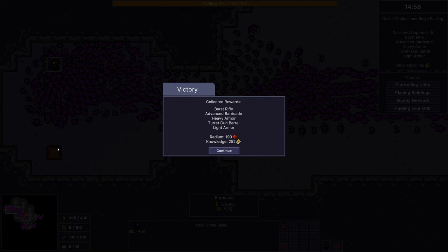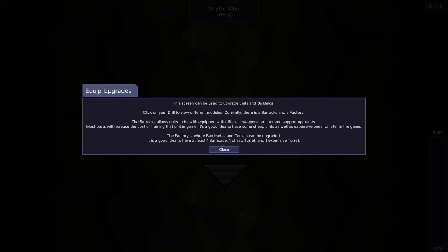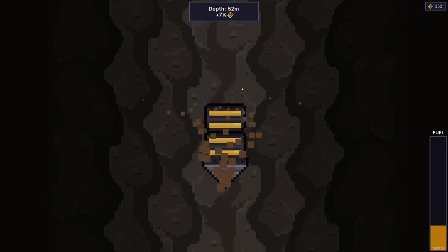Collected rewards: first rifle, advanced barricade, heavy armor, turret gun barrel, and light armor. This screen can be used to upgrade units and buildings — click on your drill to view different modules. Currently there is a barracks and factory. The barracks allow units to be equipped with different weapons, armor, and support upgrades. Most parts will increase the cost of training. It's a good idea to have some cheap units as well as expensive ones for later in the game.